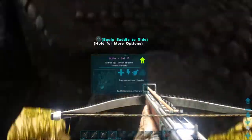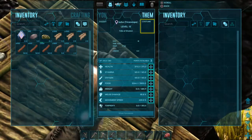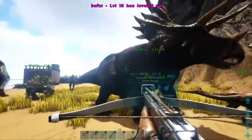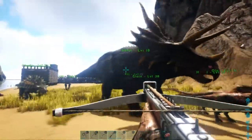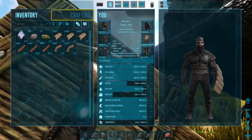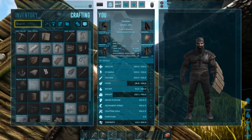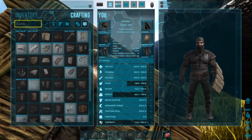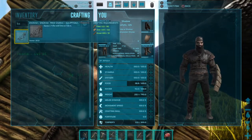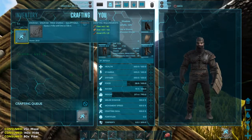So here, obviously, we have our Triceratops. Here we have some materials, and we make a bright and subtle. We need 85 hide, 140 high, and 25 wood. We make a trike saddle.